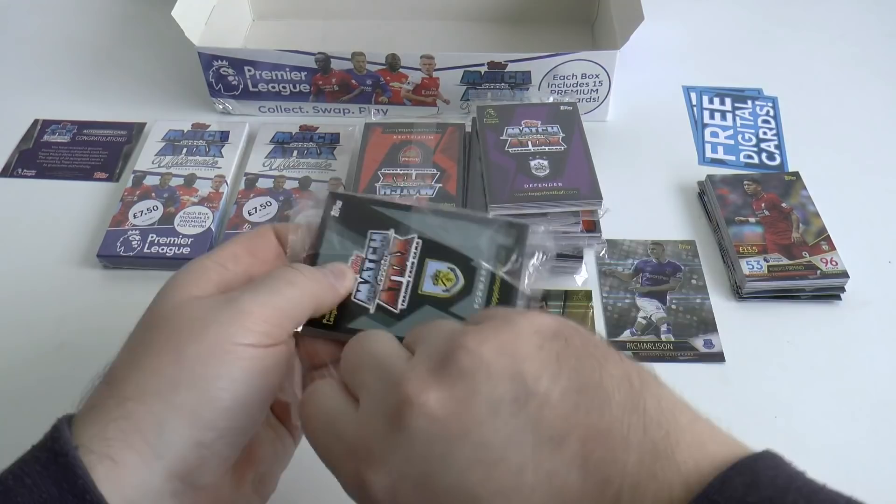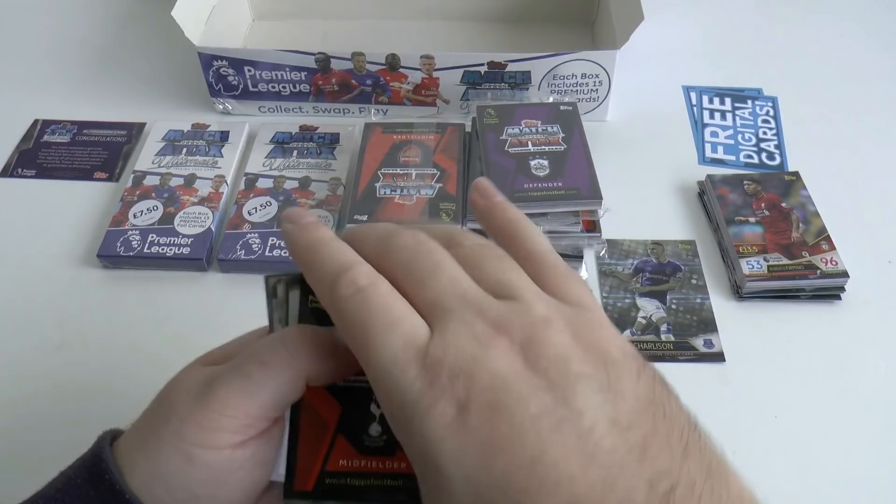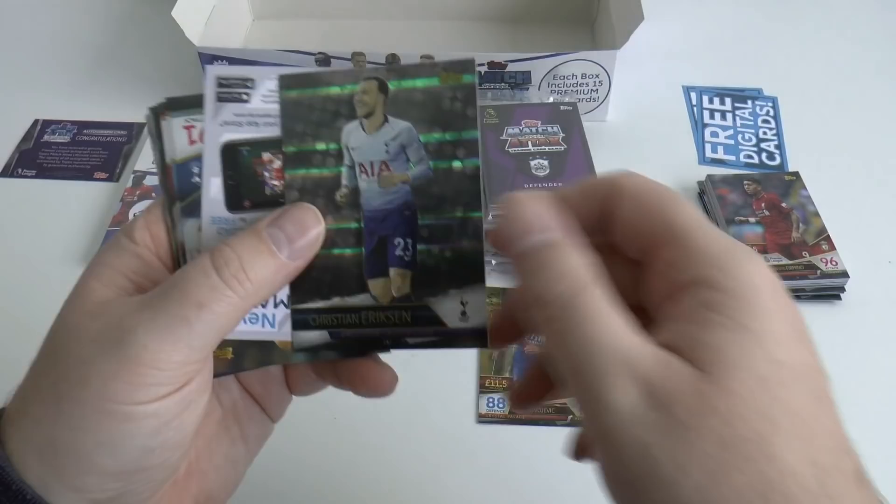So this one I thought would be the jersey — but it's just a sketch card. Christian Eriksson sketch card. So two sketch cards so far: Richarlison and Christian Eriksson.